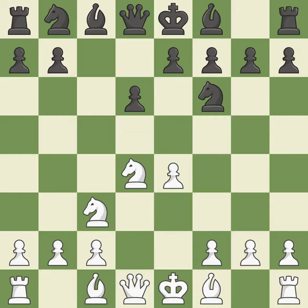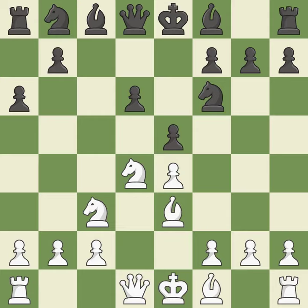Nc3 defends the e4 pawn and starts to develop on the queenside. a6 prepares the queenside pawn advance b7-b5, and also prevents white from playing the bishop or knight to b5. b3 supports the strong d4 knight in the center. e5 takes space in the center, attacks the knight on d4, and allows the dark-squared bishop to develop to e7.